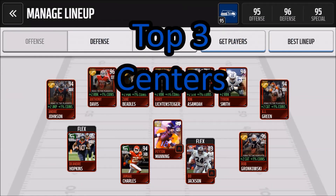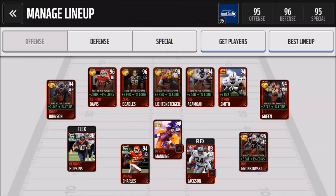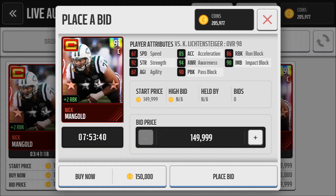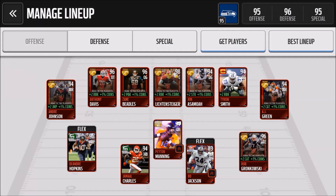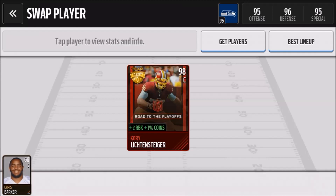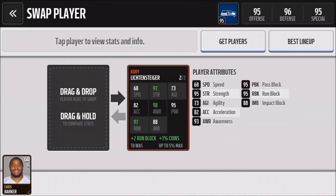Now we have my top three centers in Madden Mobile. Again, you're looking for strength and blocking. We have the captain card Nick Mangold at number three — he goes for around 150k. Mike Webster snaps in at number two with sound blocking and strength stats, going for around 200k. And at number one is the man with the most fun name to say — say it with me now — Corey Lichtensteiger, the team MVP Corey Lichtensteiger. Great strength, good blocking stats, goes for around 315k.